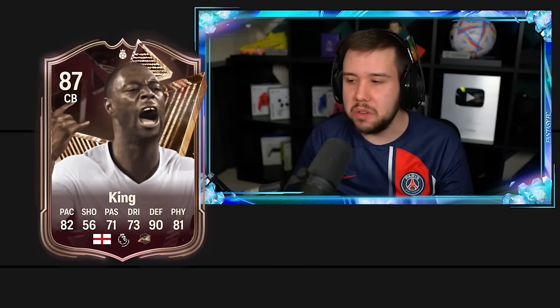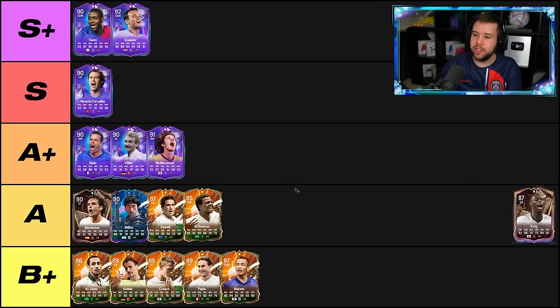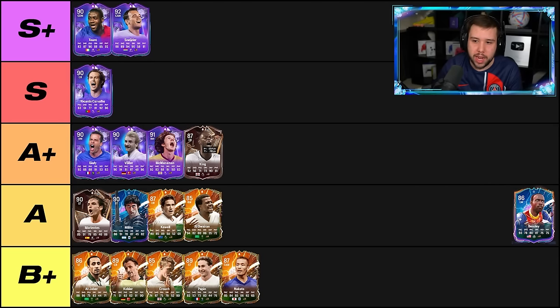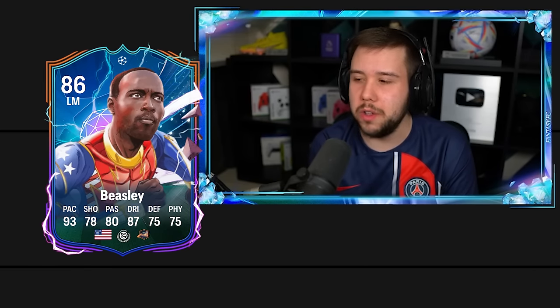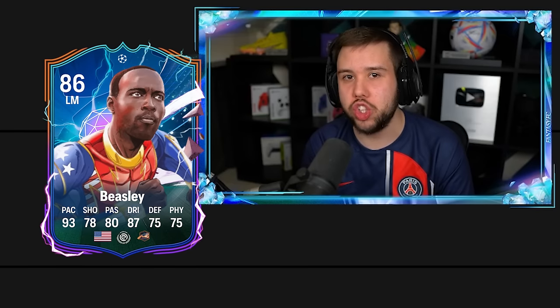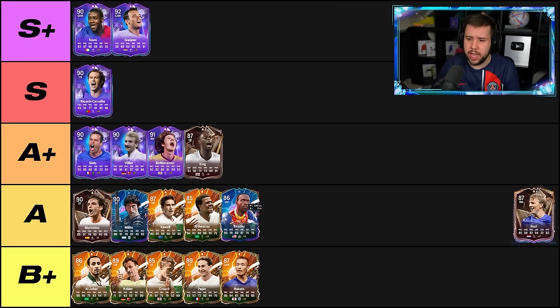King — underrated, in my opinion he has always been underrated. Tackling wise, insane. The pace is there — not the fastest of center backs, not as fast as someone like Ricardo Cavalio, but the pace is there. I'm going to put him a level below Ricardo Cavalio in the A plus tier. Beasley — when I got this card I thought it was going to be so mid. I ended up using him and honestly, surprisingly, not that bad. On defense, way better than what you would think. I'm going to put him in the A tier.